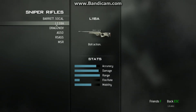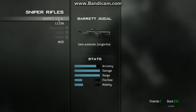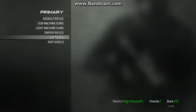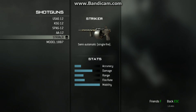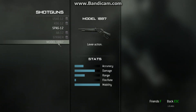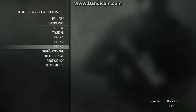Snipers: the only snipers that are allowed are the L118A and MSR, so restrict the rest. Then you go to Shotguns: only the 1887 and SPAS are allowed, so restrict the rest. The riot shield is not allowed, so restrict that too.